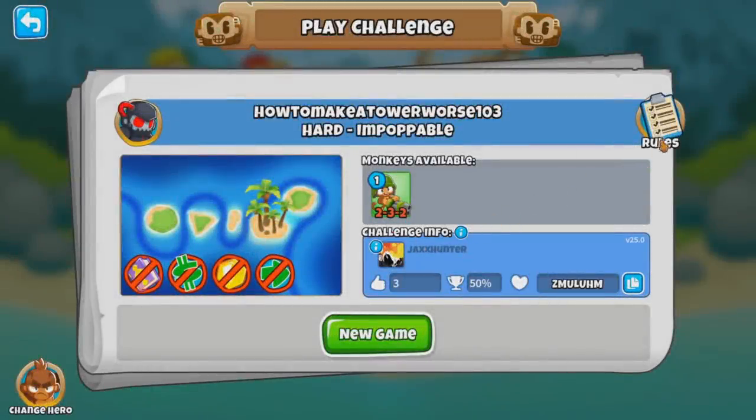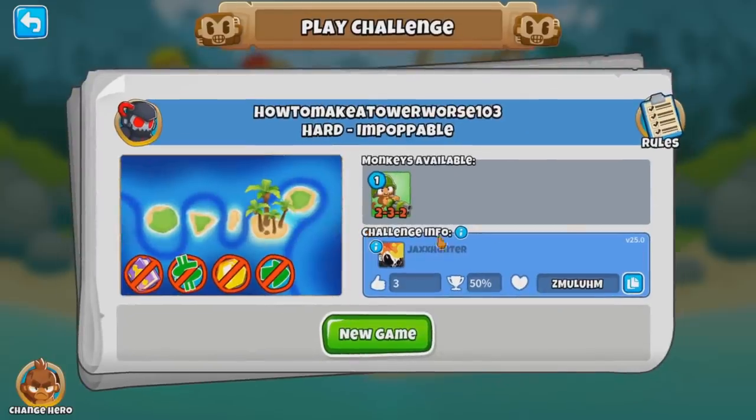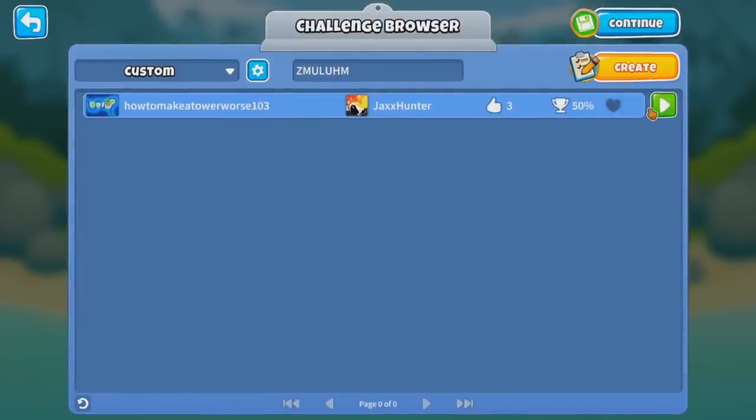How to make a tarot worse, 103. Isn't it a 101? So basically, beat round 40 with infinite cash with one dartling. I assume you just don't buy a third tier? It sounds like a 202.